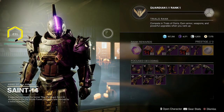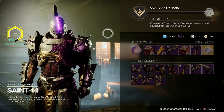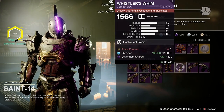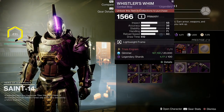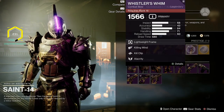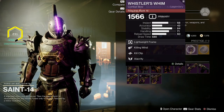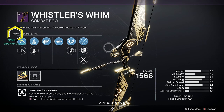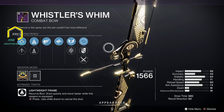Listen up, this is absolutely crazy. They just added a bow to the Trials loot pool, but that's not the crazy part. The crazy part is that this bow comes with Kill Clip, which is incredible. This is a lightweight bow, which means it's going to be doing around 138 damage per headshot on a full draw.